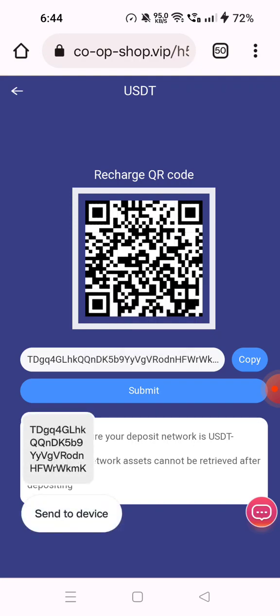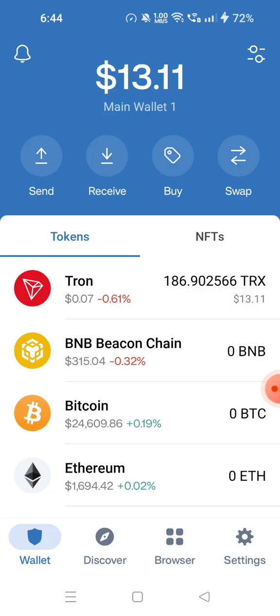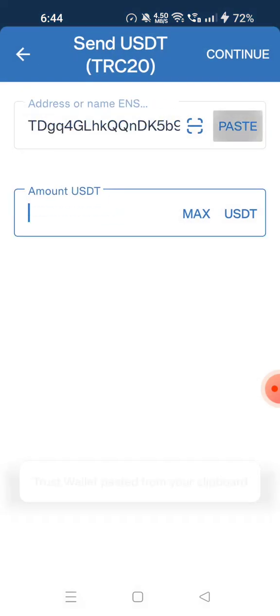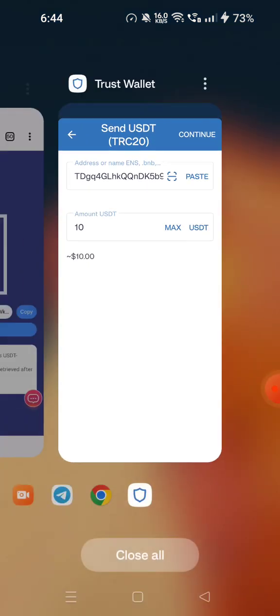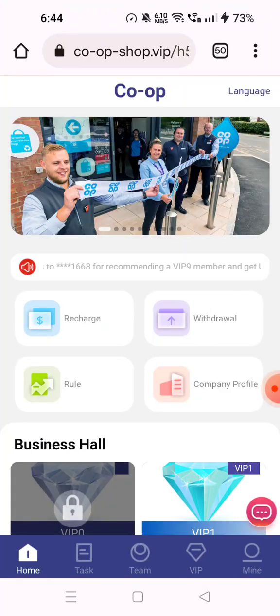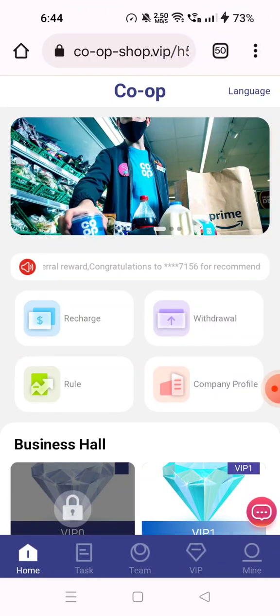Open your Trust Wallet, click on Send, select Tether, and paste the copied address. Enter the amount, then continue. It will load, then top up and submit. After submitting, the money will be updated and your VIP 1 will be activated.